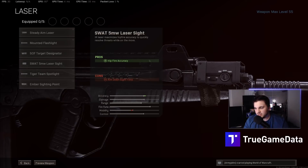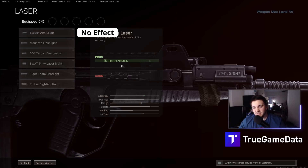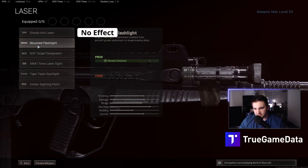Let's jump in and start talking about some of the weird things I've found. Starting with the laser attachments — the Steady Aim Laser is supposed to help with hipfire accuracy. Surprisingly, it does absolutely nothing. It doesn't help with hipfire at all. It says that it does, and it doesn't — to the pixel, it's exactly the same as without it on the weapon. I'm sure they'll fix that later, but for now it does nothing.